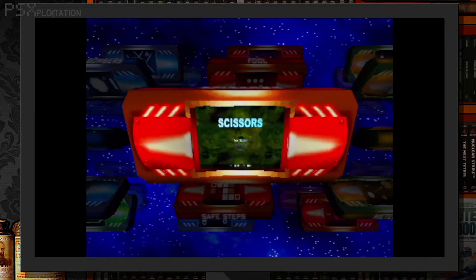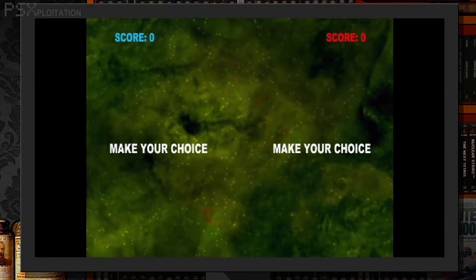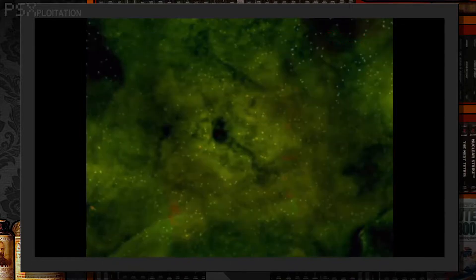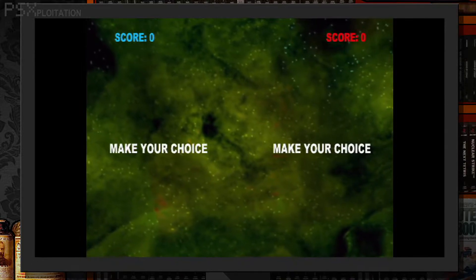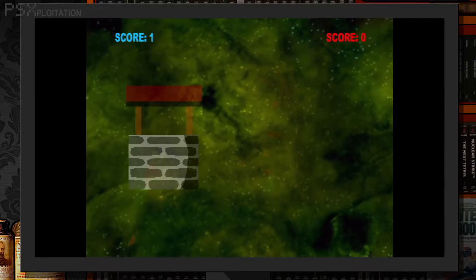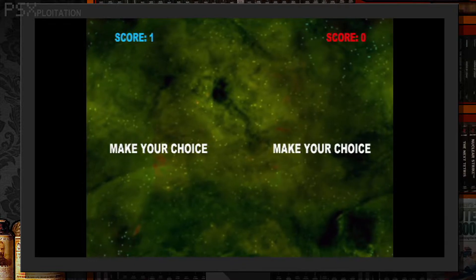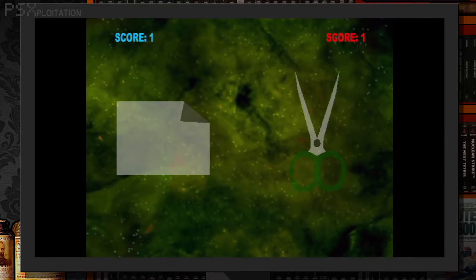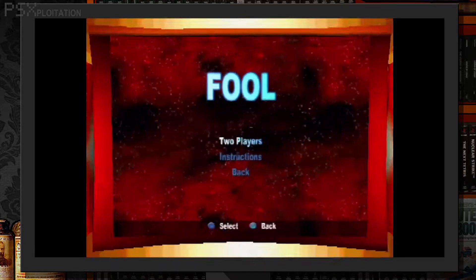Scissors. It's rock-paper-scissors, and it's two-player only like a lot of games on this list, because screw programming any semblance of AI. But no, it's not rock-paper-scissors — it's well-paper-scissors. Well? Where did that come from? How does a paper beat well? And who uses a well to blunt a pair of scissors? Fool. Yes, I feel like one.